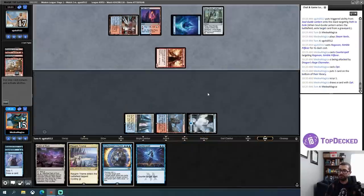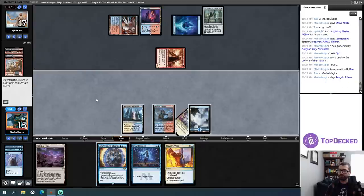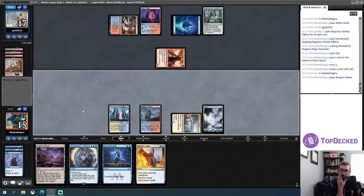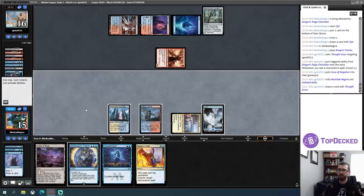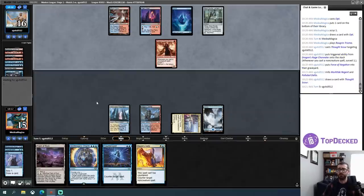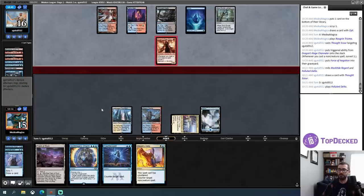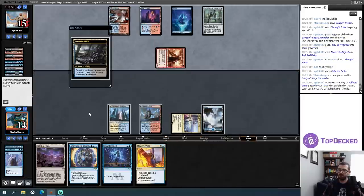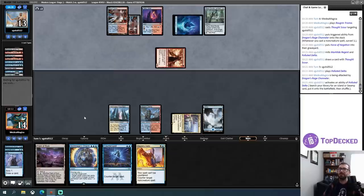I can't really have double Counterspell available this turn, so I'm just going to play this land tapped. And I'll kind of do the same thing I did last turn — plan on taking the Dragon Rage Channeler at the end step. Is this the point where I want to take it? No, I still need to worry about a Merktide Regent happening. I just need to have a Counterspell available during my opponent's turn. I can't get Merktide'd here. And then I'll attempt to take this at the end step. I'll go to 14. Please don't Merktide with Counterspell back up — I didn't have the opportunity to play around that.